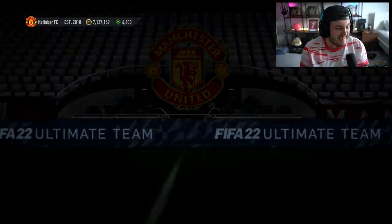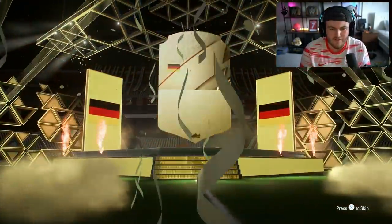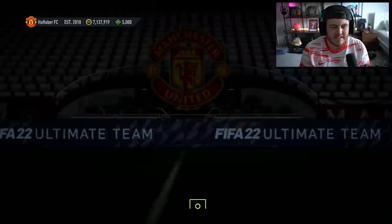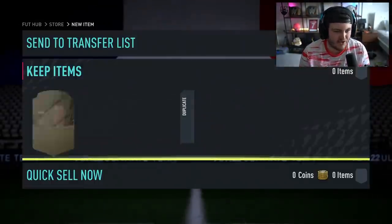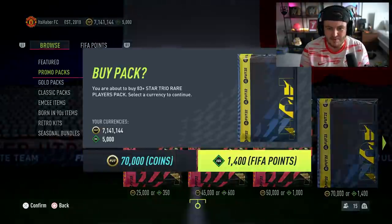We're getting a walkout every single pack — these seem insane! 88 plus walkout this time — Lewandowski! Good fodder, that's going straight into the SBC. Nice two-rated Lewandowski. So far every pack's been a walkout. Then we've got ourselves a Foot Captain — Spanish CDM — Busquets! Oh my word, Sergio Busquets! He's actually expensive as well. These are ridiculous.